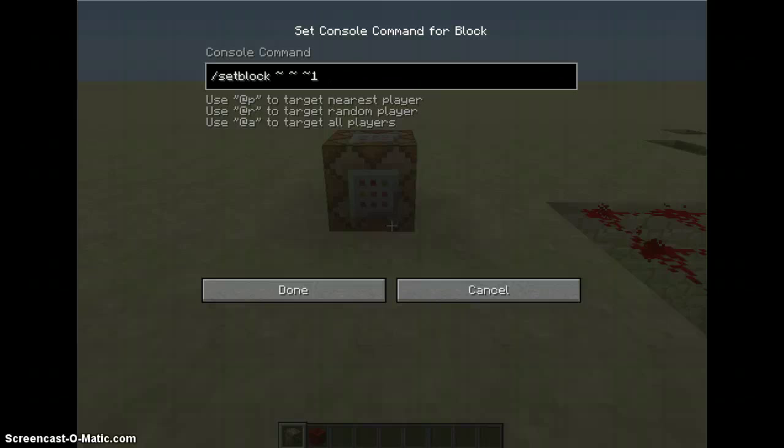Right, so that. Then you want to put in 'minecraft:redstone_block', and since I'm in the new snapshot, numeric IDs are no longer supported — at least I'm pretty sure they're not. So you can't do that. I'm going to make sure that this right here is destroyed. Alright, you have to have that in here.